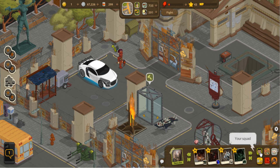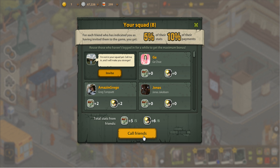Let's discuss a few more of the buttons down here. The squad is people that you have invited to the game — you can click invite or call friends. As people grow in strength, you'll actually get a little bit of strength from them, so it's kind of cool having people you invite to the game. You can also help your friends by going to them and assisting them with stuff.